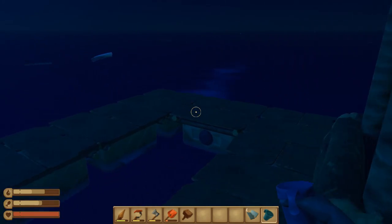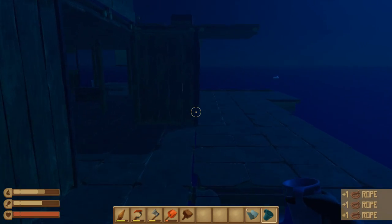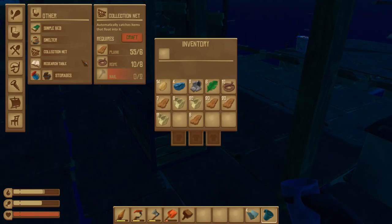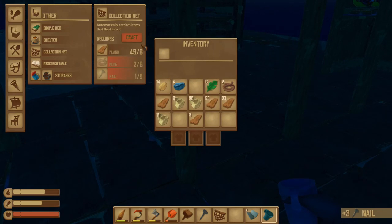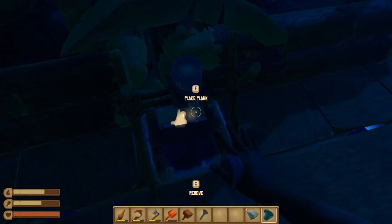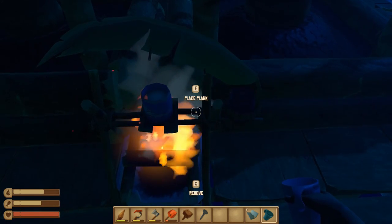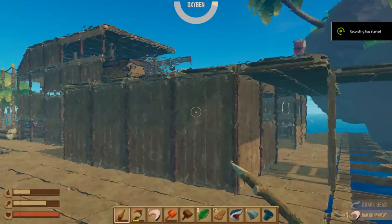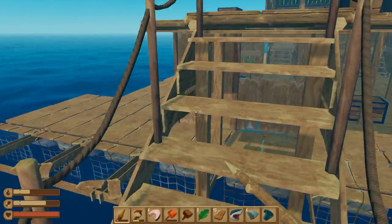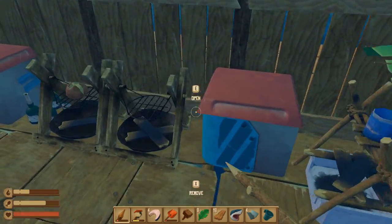Pour that in there, there we go. Can we make any more of these? I think I have nails - I don't want to make any more nails because I want to save those parts. Nope, we're out of nails. I'm gonna let this cook and then I'm gonna move it. All right, we are now on an island. I still used the old anchor because we had it already, but I just killed another shark.